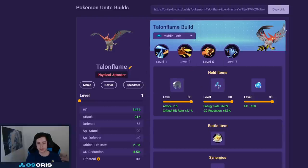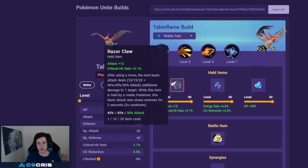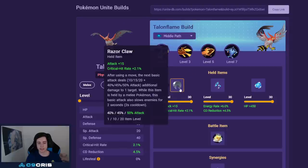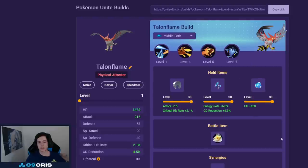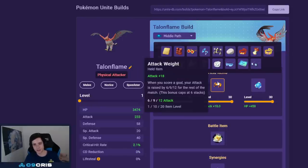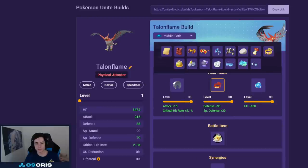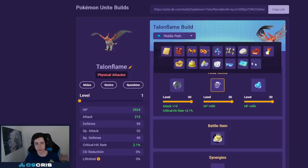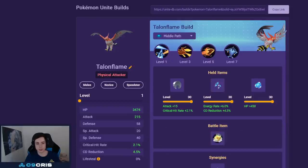For Talonflame the best build is currently Flame Charge and Fly — Aerial Ace and Brave Bird received a good amount of nerfs. For held items Razor Claw is very good on this Pokémon regardless of the build — it has very low cooldowns on Flame Charge and very high basic attack. Energy Amplifier and Body Barrier are quite good too, allowing you to spam your unite move often. If you don't like this you can go Attack Weight, but I'd still always recommend Body Barrier. If you don't have Body Barrier you just die going into your unite move a lot. For battle item Eject Button is a must-have.